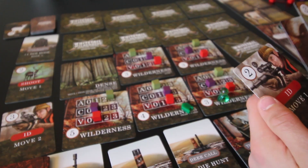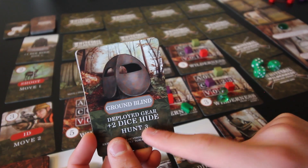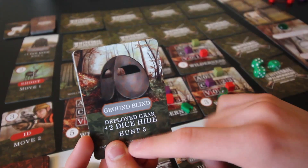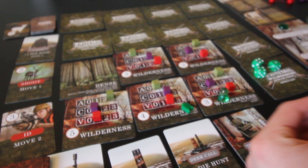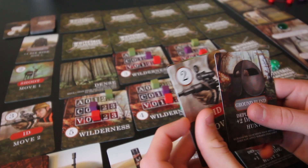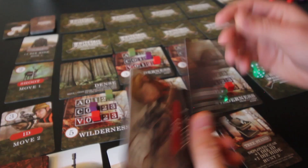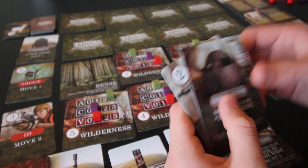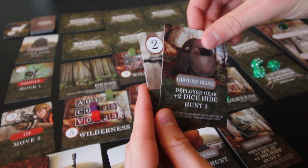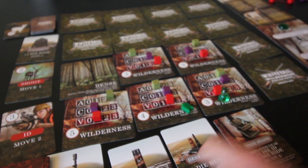I have an ID and a shoot card in hand. I'm thinking I could discard this shoot card as a hunt action for three dice, or deploy something for hide. I can't do both. I'll put cover at two and vantage at zero, leaving activity as is. Then I'll discard the shoot card for a three-die hunt action, plus two for activity equals five dice, plus my deer call makes six total.